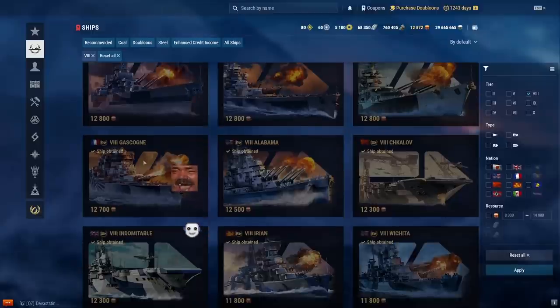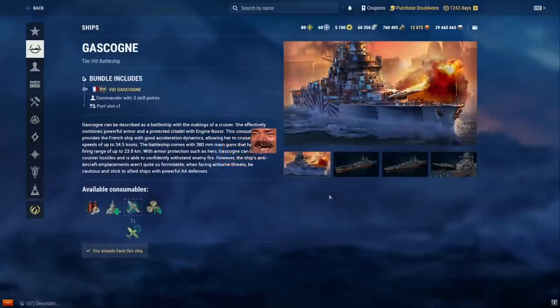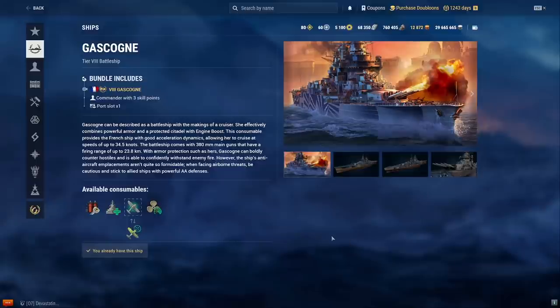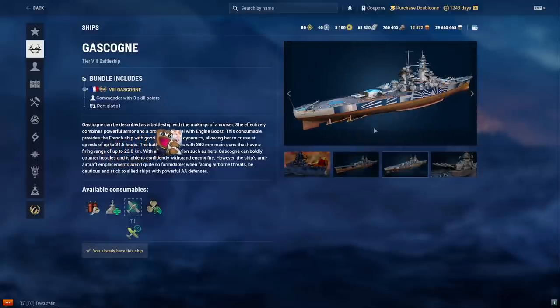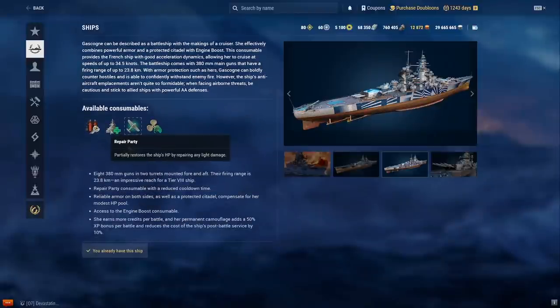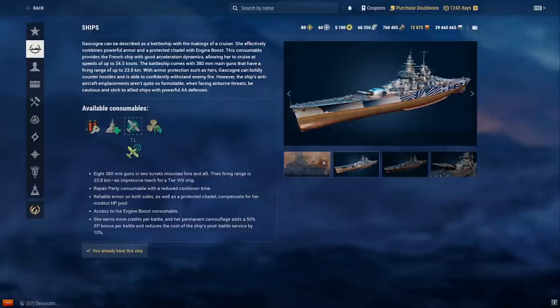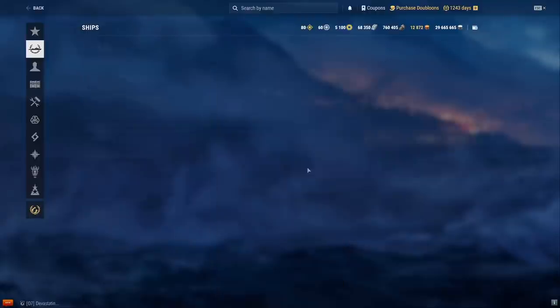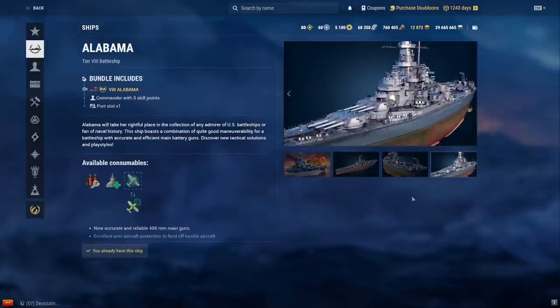Gascogne — I don't really like this one. It has 380mm guns with a République turret layout: one turret front, one turret back. You get a speed boost so you move relatively quickly, and apparently it has a Massachusetts-style heal with quick cooldown. But I really don't enjoy it.